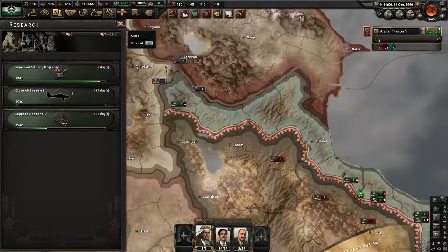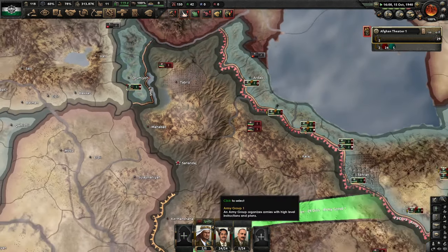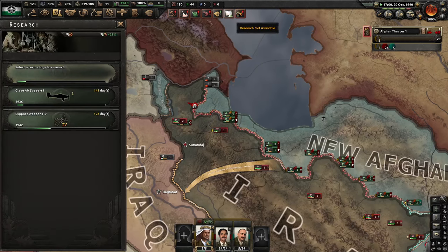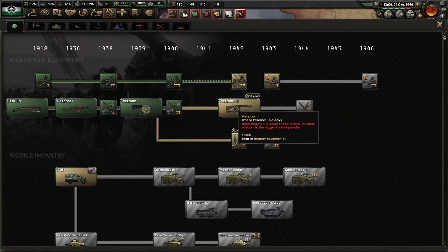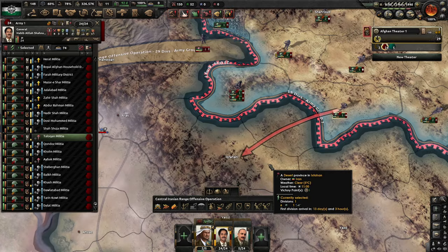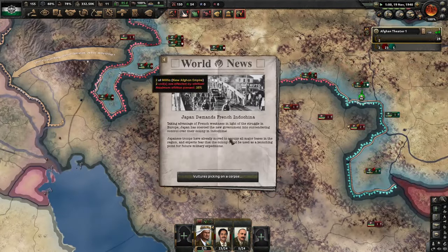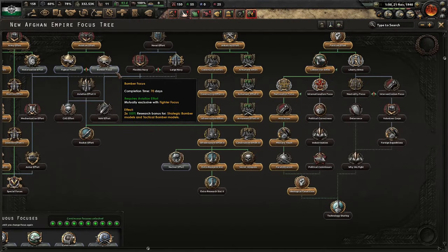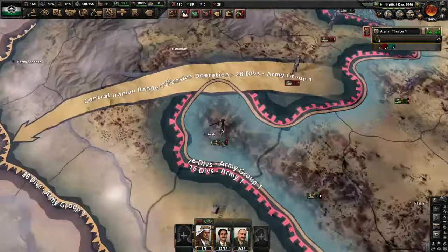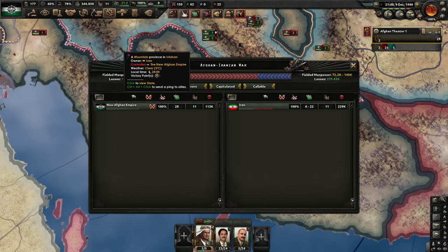We're actually researching Close Air Support — I know I'll definitely need that for later. Researching the artillery. We're also going to go for Infantry Equipment Two with our times-two research speed. Now I'm speeding the game up as this is just me micromanaging all of these units to capture all the victory points so we can quickly annex Iran. I'm pretty sure the German-Soviet war has just started so we've got to get some of the Soviet Union before it's way too late for any war participation.